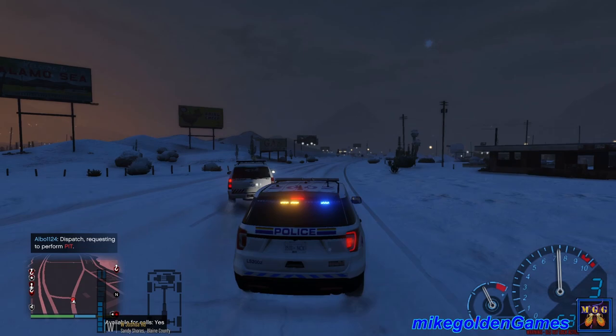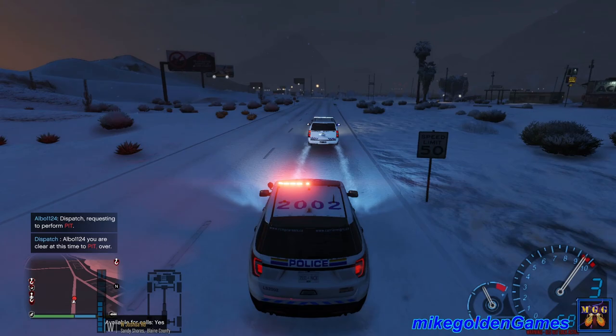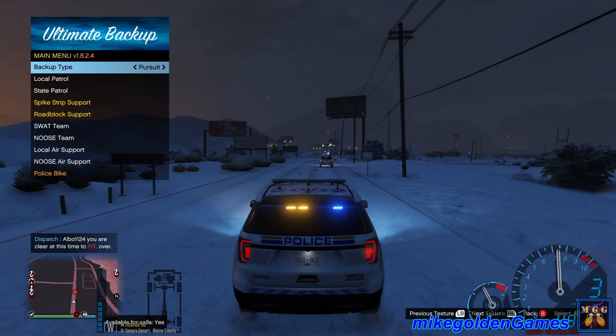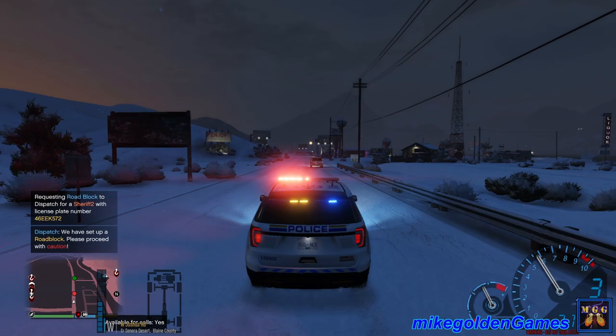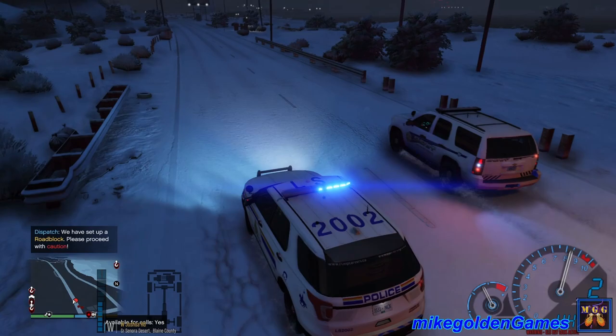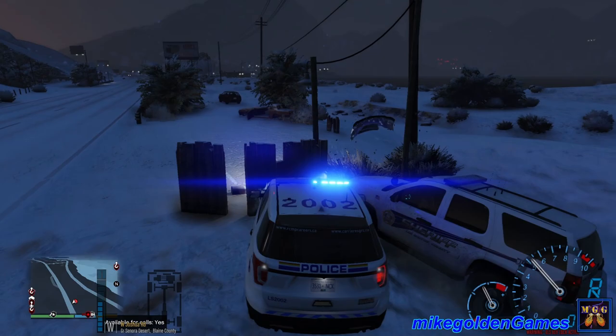They're swerving all over the place. We are clear to PIT — they tried to avoid the coyote. That was unsuccessful. Dispatch, PIT was unsuccessful — let's get a roadblock set up. Still heading west on West Joshua Road. They're gonna ram it — they got around the roadblock. Shots fired! Watch your crossfire boys. We just ran them into that — let's try to block them in. Let's get out with my sidearm — step out of the vehicle, watch your hands ma'am! RCMP, get down on the ground.